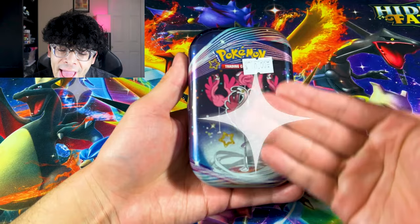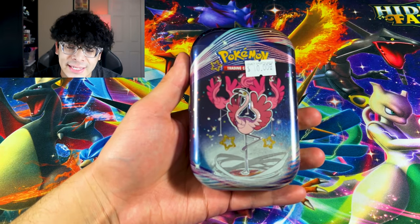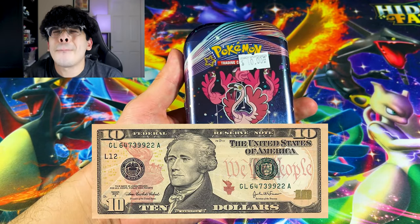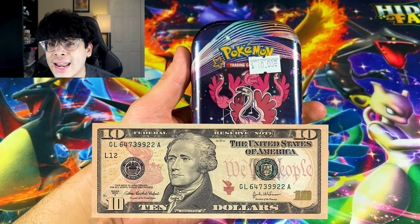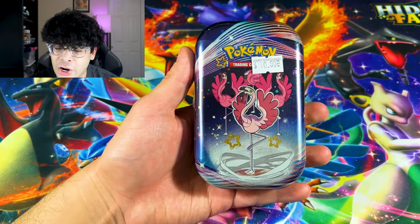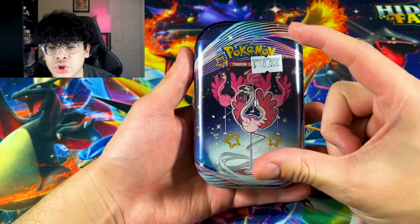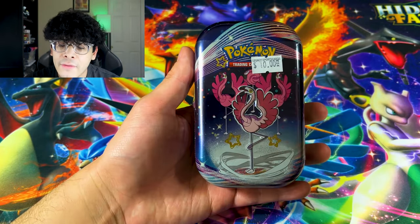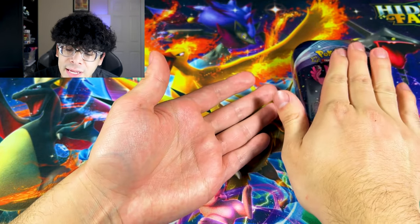Check this out. We have a Paldean Fates tin with the Migos — we got three of the Migos right there for 10 bones, everybody. $10 for two packs, a sticker, and then like a Pokédex entry card of Flamigo. And that's what you get for 10 bones.